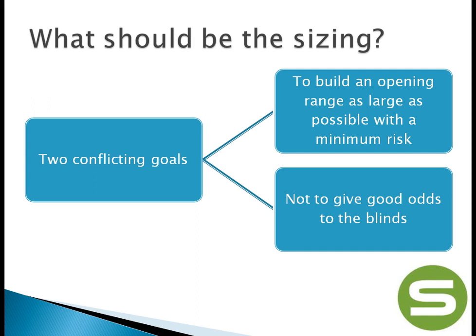We won't be able to defend the bottom of our range against a 3-bet, and if we get cold-called we'll probably lose money. But if it's overall profitable we still want to open those hands. So we are actually facing two conflicting goals: we want to steal the blinds as much as possible and play as many hands as possible, but at the same time, since we are stealing blinds, we don't want to give opponents good odds.